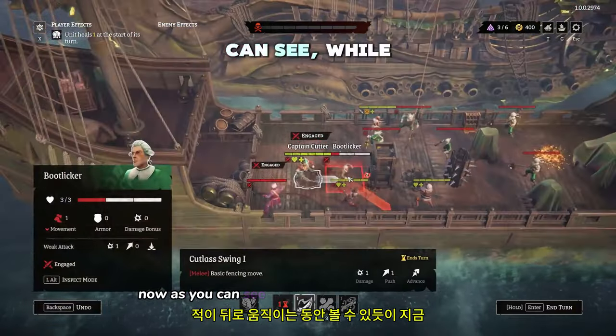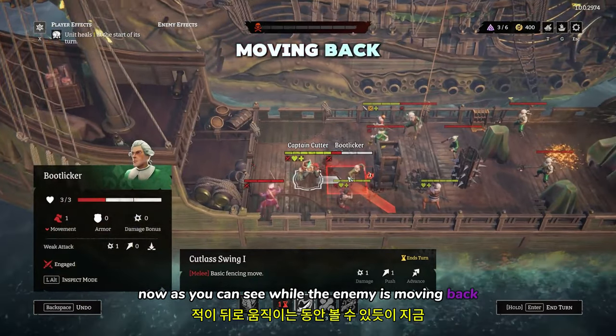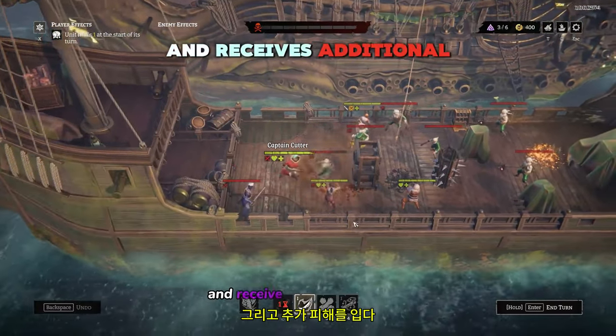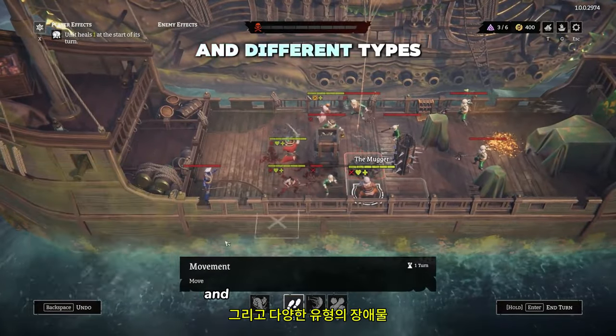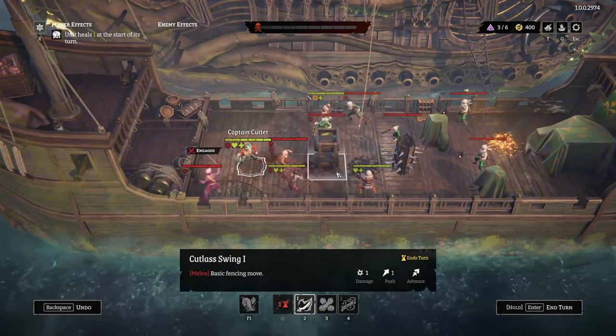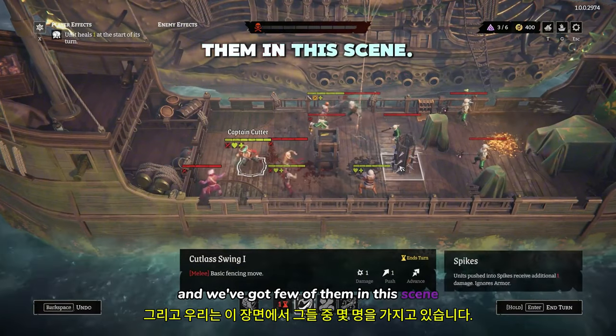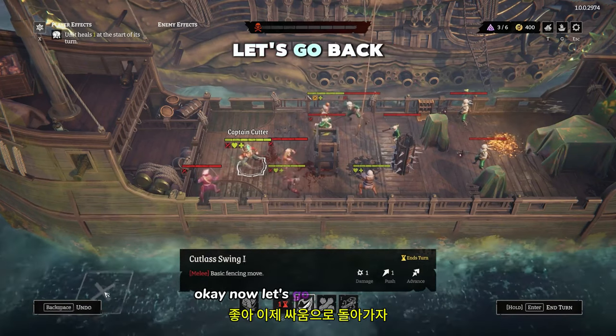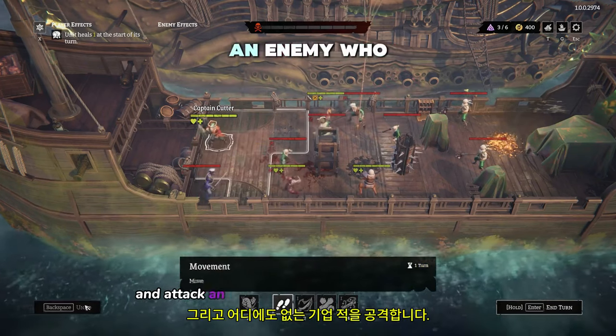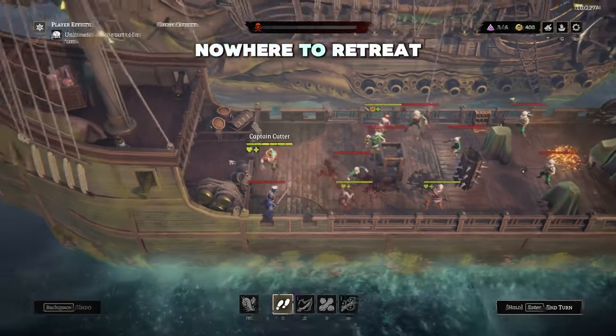Now, as you can see, while the enemy is moving back, he steps into an obstacle and receives additional damage. So you need to be aware of your surroundings and different types of obstacles. We've got a few of them in this scene: the basic one, the spiked one, and burning fire. Now let's go back to the fight and attack an enemy who is cornered with nowhere to go.